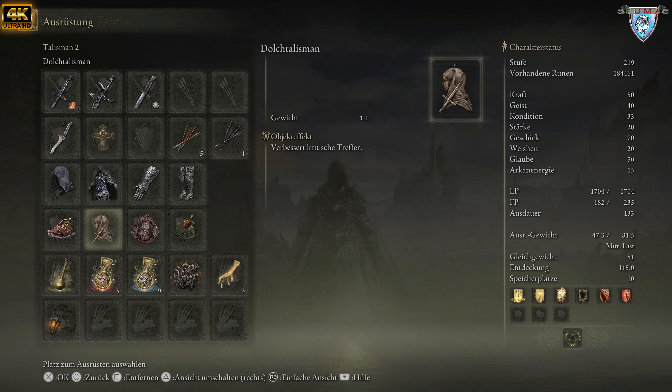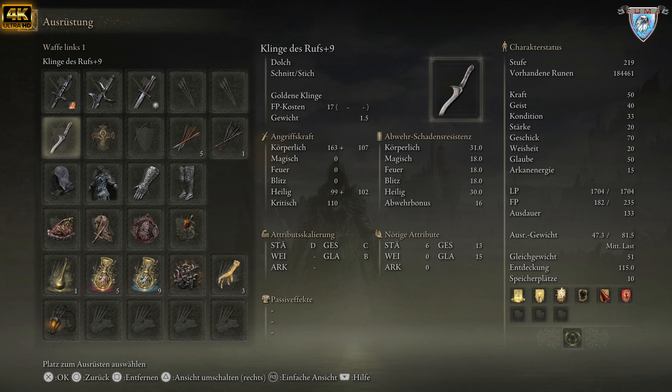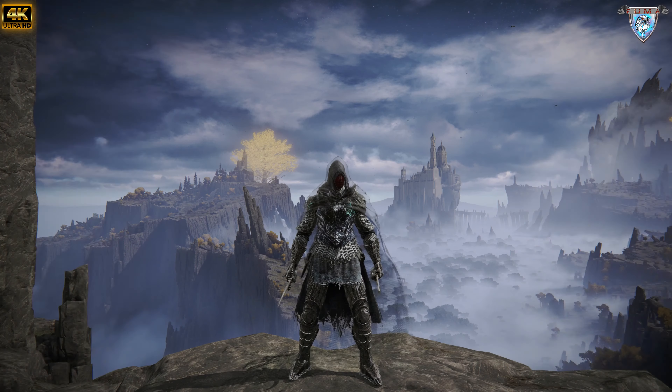Wenn ihr selber eine Verbesserung habt, sagt es mir gerne — schreibt es mir in die Kommentare. Aber das ist so die Kombination. Ich habe euch mein Bild gezeigt, die Waffe habe ich euch gezeigt. Für die Aufrufung verwende ich das Siegel des Erdenbaums, das verstärkt Fundamentalisten-Aufrufung.